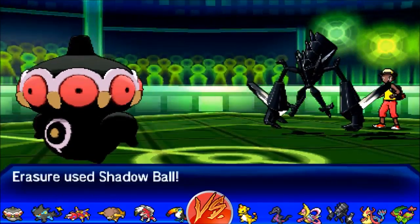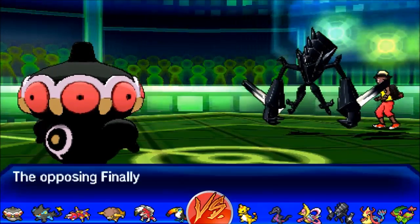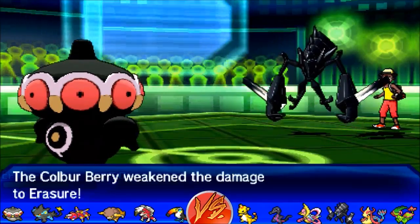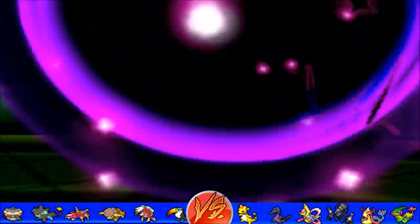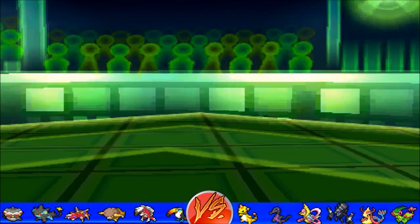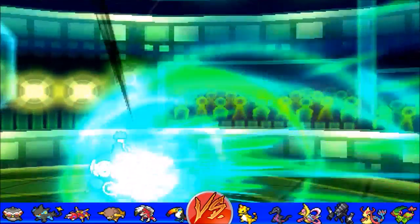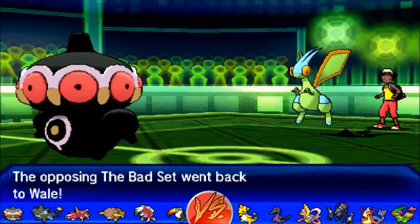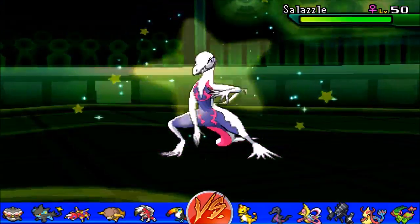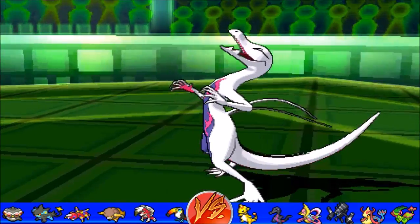I go for Shadow Ball, then retaliate with Knock Off, popping Claydol's Colbur Berry — but it doesn't matter, as Claydol is actually able to knock out the Necrozma, clearly the OG Necrozma. Claydol claims his first kill. Bad set Flygon comes in, so I went for Sucker Punch to get any chip I could to knock out Flygon. He goes for U-turn, and even better, he predicted an Ice Beam, so we're able to knock out the Slurpuff. Four turns in, Claydol is claiming two kills already.